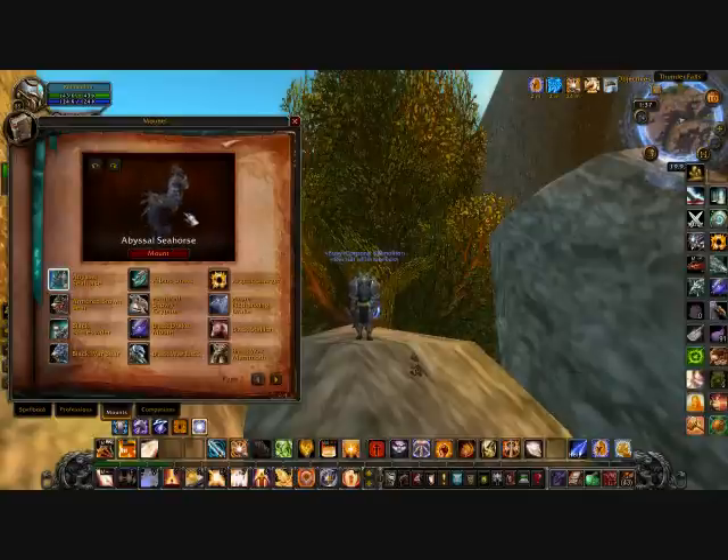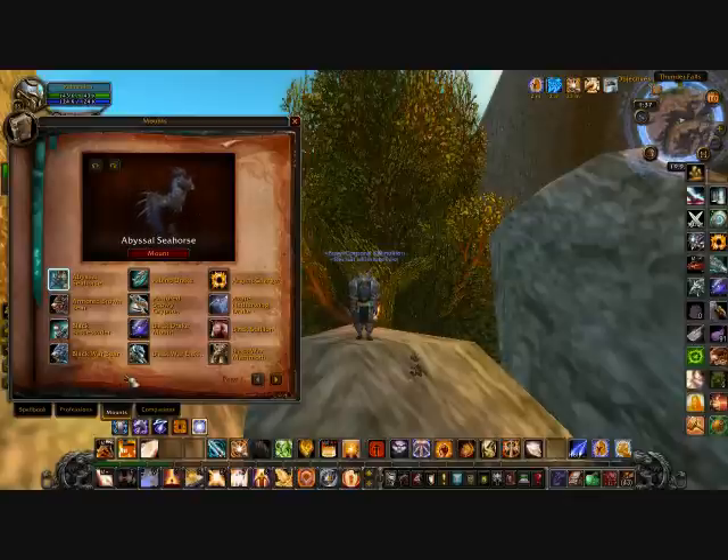First we're going to show you this — this is the Abyssal Seahorse. You get this one in Vashj'ir; you can only use it there so it's pretty pointless. You'll get it in a quest chain — as long as you do quests there you should find it.